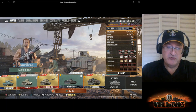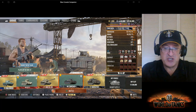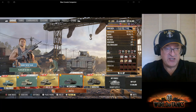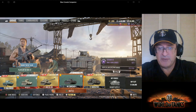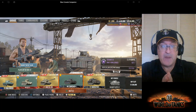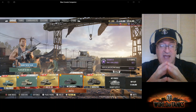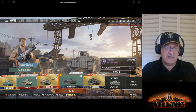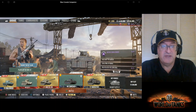On that screen you saw the blue tank on the left — that was the T41E1, 10-shot autoloader. When you fire your 10 shots you've got about a 20-second reload. So basically you get in combat, you've got 10 shots to do your business, and then you run away for 20 or 21 seconds. Tremendously effective light tank, just absolutely fantastic.